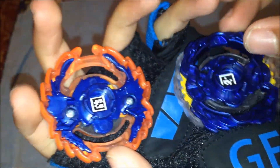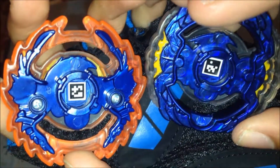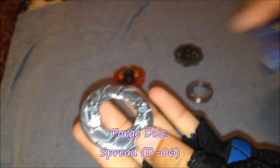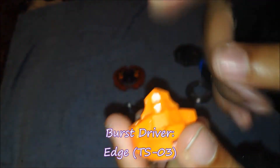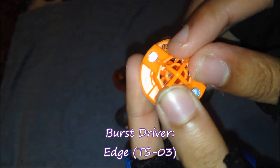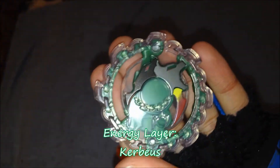If you want both QR codes for your Beyblade Burst app, here they are. That's the energy layer. This time we also have a Spread disc — another Spread, apart from the Valtriek Spread Survive I already have. And then we have the Burst driver, which is Edge — a really unique driver with four points, which is pretty cool.